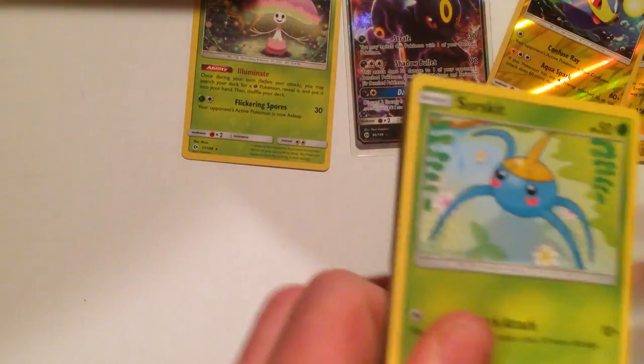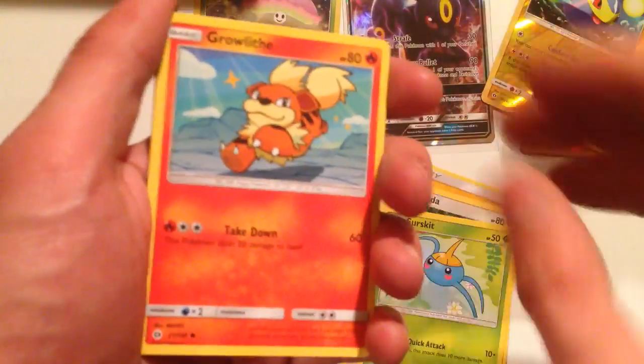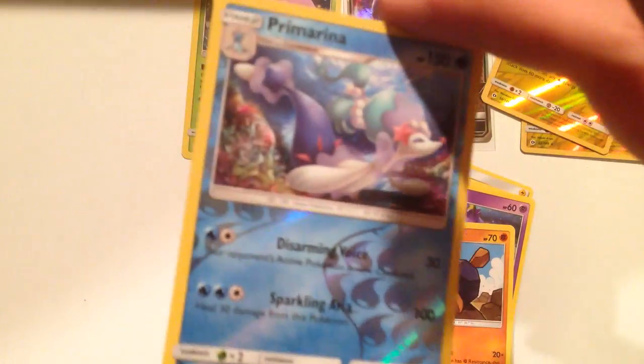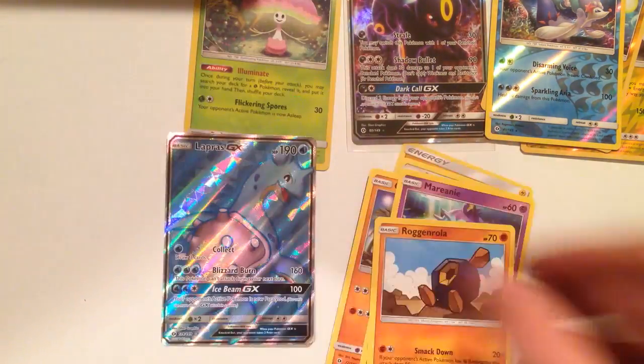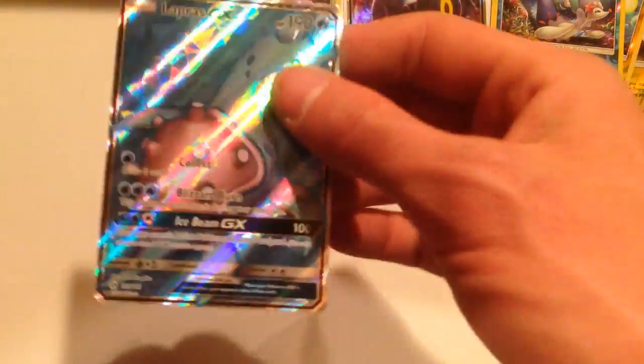Last pack for part three. Spinda, Lily, Herdier, Serskit, Growlithe, Crabrawler, Marianne, Roggen Roller, Reverse Hollow Rare Primarina, and... the Full Art Lapras GX! Wow, that is so awesome, you guys. That's an awesome pull to end part three.